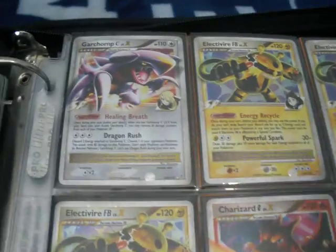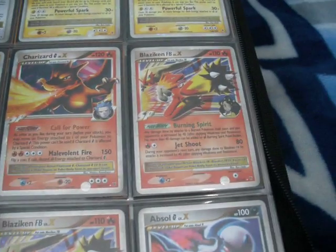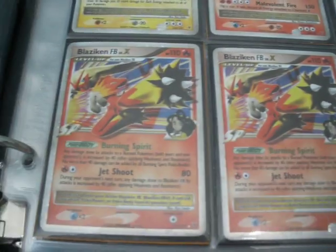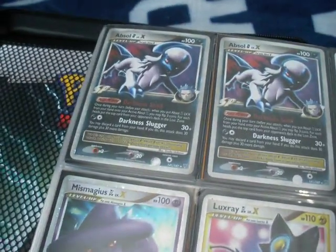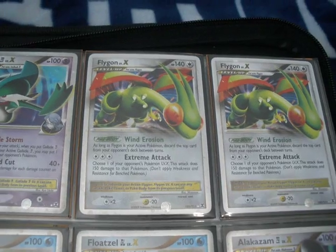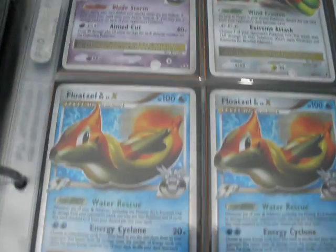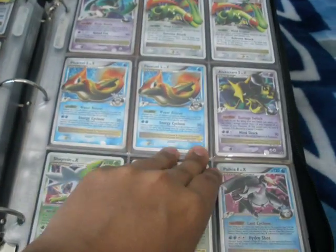I have four Garchomp C Level X's, only one Charizard G though, and three Blaziken FB's - those are really good - as well as an Absol G. Well actually I have three of them as you can see. There's two of those Flygons. Remember, only doubles are for trade.